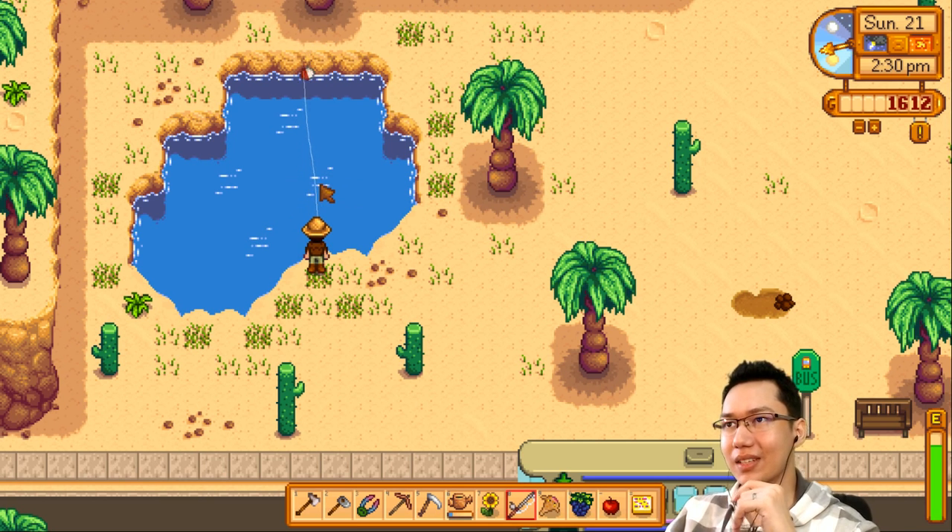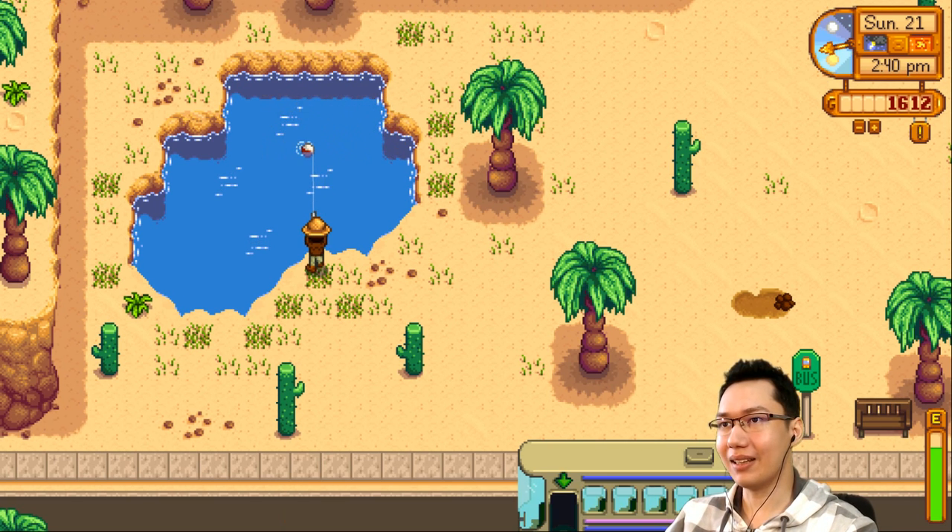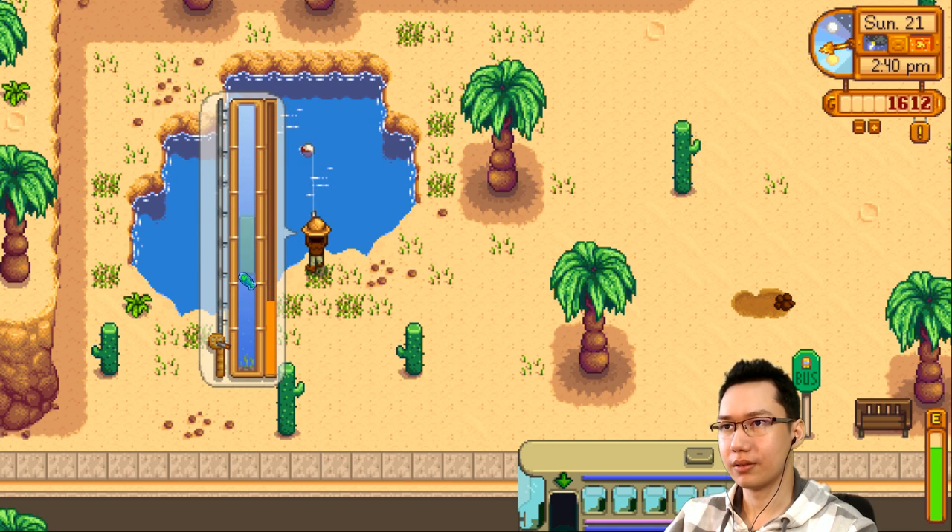The sand fish is one thing we can catch here, which is going in the community center. But there's another fish which is impossible to catch — I don't know its pattern, it just jumps around. I wish I had a better rod. It just jumps right back up.